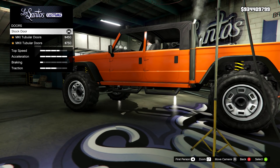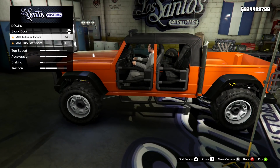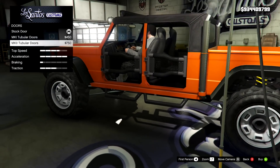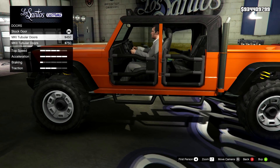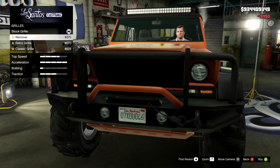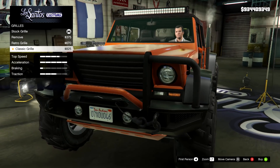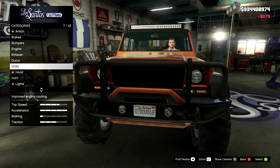Onto the doors, we have the stock doors, the Mark 1 tubular — wow, okay, that is awesome. Then we have the Mark 2 tubular doors — that is awesome, I like that very much. I'm actually going to go for the mesh one, I want more bars, just more thickness. Then onto the grill, we have the stock, the removed grill which gets rid of the badging, the retro grill, and the classic grill. I'm going to go for the removed, just the mesh on that one.